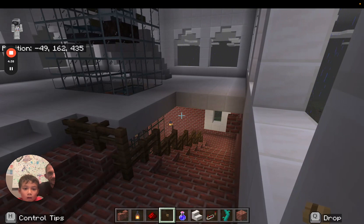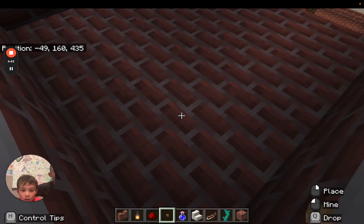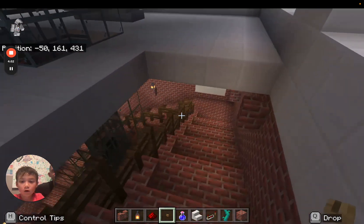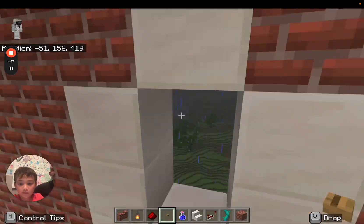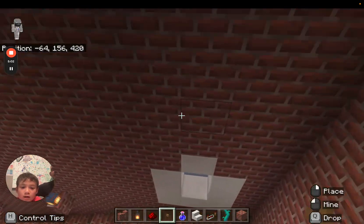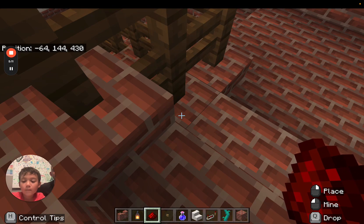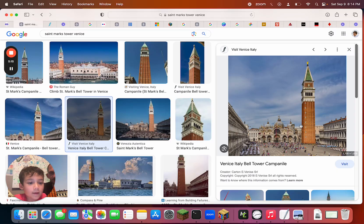Other little details: the windows are at every single landing. As the stairs go up and spiral, there's a window at every landing. Sam figured out — if you look at it in Google Maps in 3D — that the windows are not at the same level on each side of the tower. They're at a different level, because they go with the landings, lined up with the stairs inside. So that's how we made ours, too.